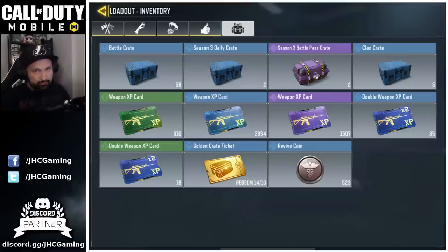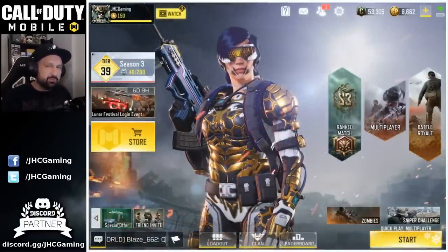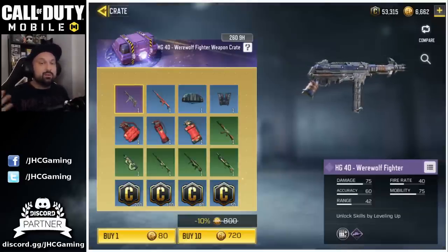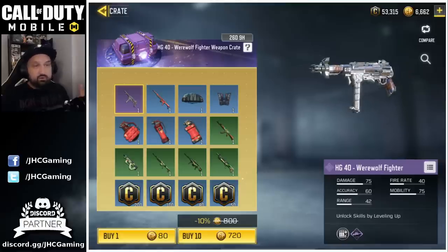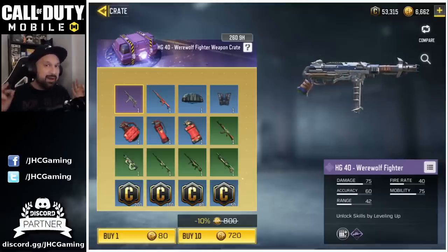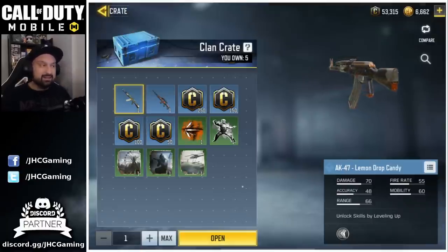Hey guys, Joni here, back with more Call of Duty Mobile. It is Monday, so once again, more crates to open. The clan crates are here. We've got a few season pass crates, some daily crates. We'll also check the shop. I'll open a few crates in the shop today. We'll probably take a shot or two at the HG40 crate. Not really for the HG40 — it's not worth that much. I don't want to spend $100 here today. But a few cool grenades here. Maybe it would be cool to get for the Lunar New Year swag. We'll start with the clan crates.